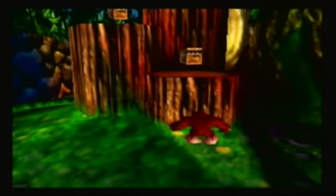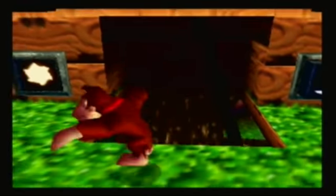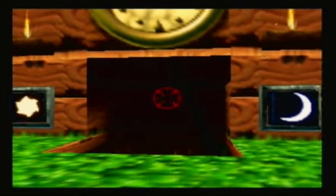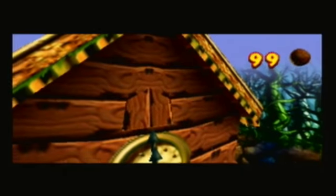Going up here, we will learn about the main gimmick of this world, which is a day and night system here in Fungi Forest. So what you do is, you go up here, and you can switch between day and night by pulling out your shooter. Right now it's daytime — it's noon. If you hit the night switch, it'll switch to midnight, so it'll be nighttime.